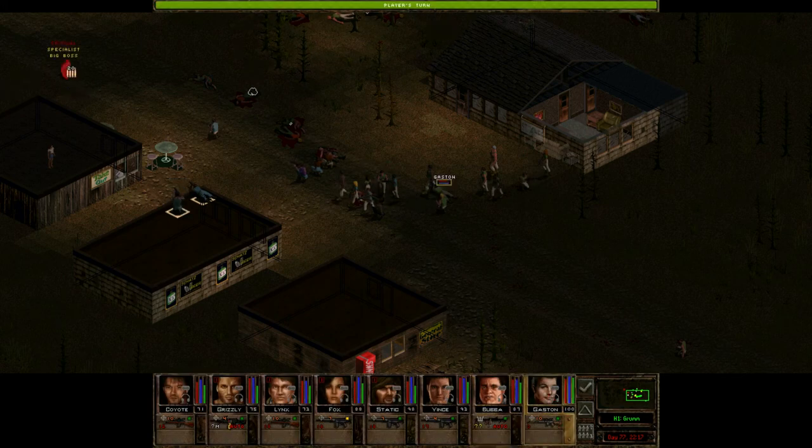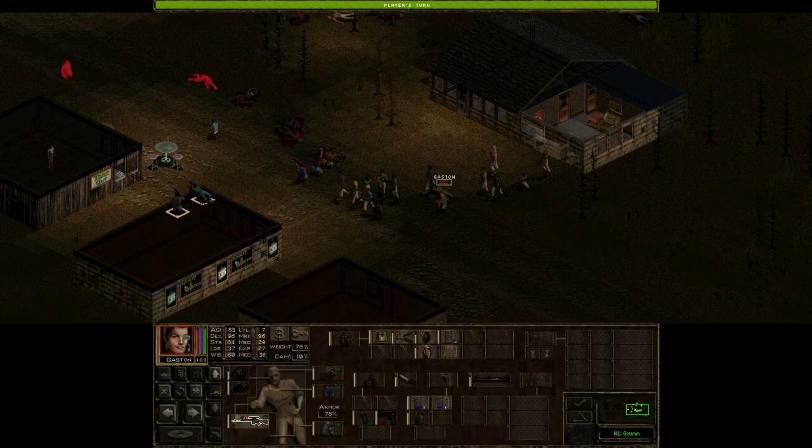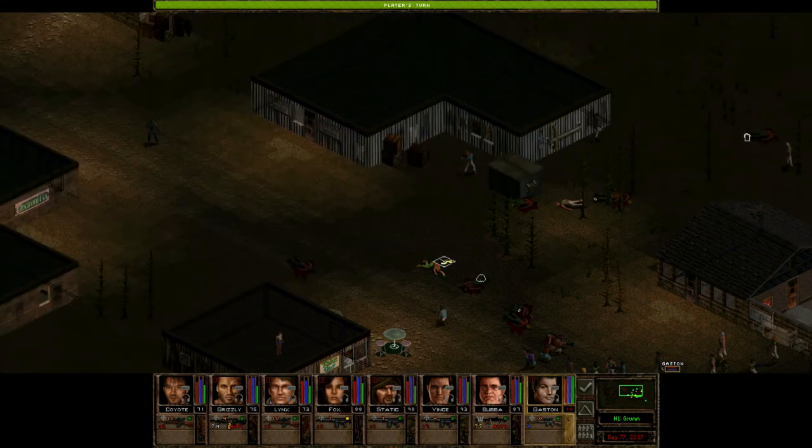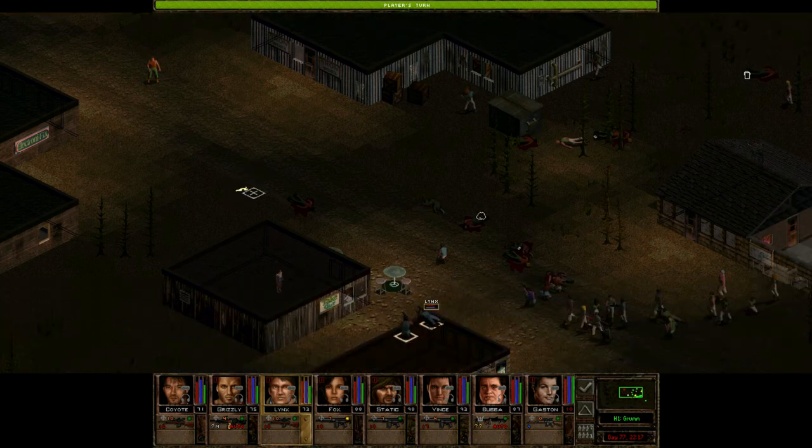Let's worry about this guy first. Still haven't reloaded. Let's try for the headshot — yes, that did 222 damage. Hollow points against unarmored targets are insane; it's just when they have armor that it's not so good. We'll try for the headshot here — hmm, doesn't pull it off. That is too bad. Grizzly, let him know we're alive. We'll pass a turn. Oh, he's running — don't let him run, that just means this will take a lot longer.